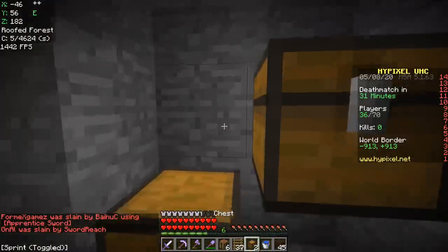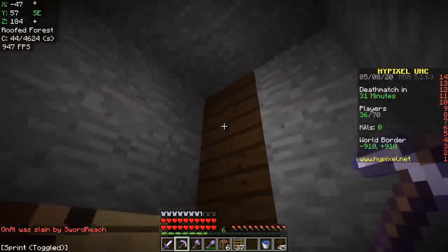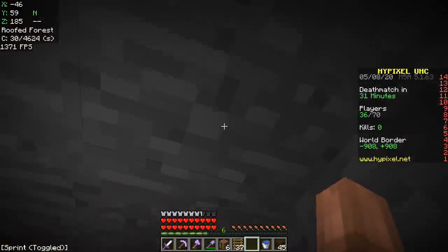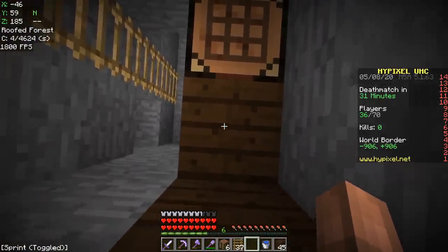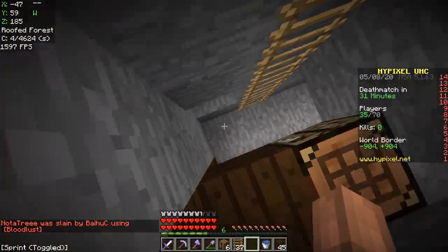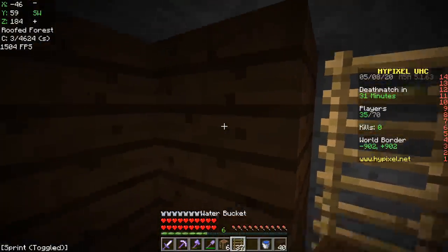Let's get these chests set up. Let's put away my extra sticks and stuff. We're gonna start by building the way up, and then we're gonna build the way down, which is gonna be two separate holes just to make everything more hidden. The way down is gonna be at coordinates 46, 185, and the way up is gonna be somewhere random to the side. We should get a move on with this before the time ticks away.